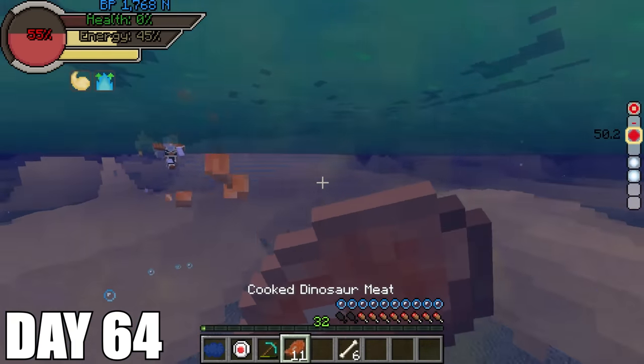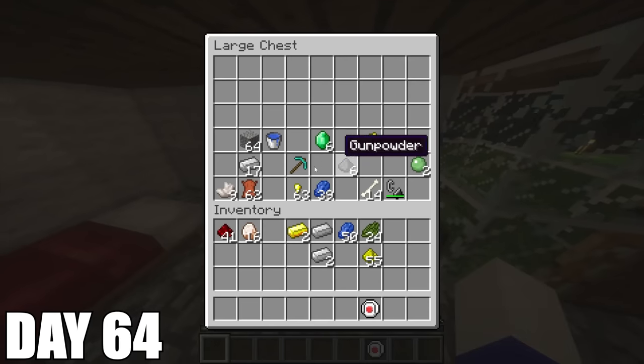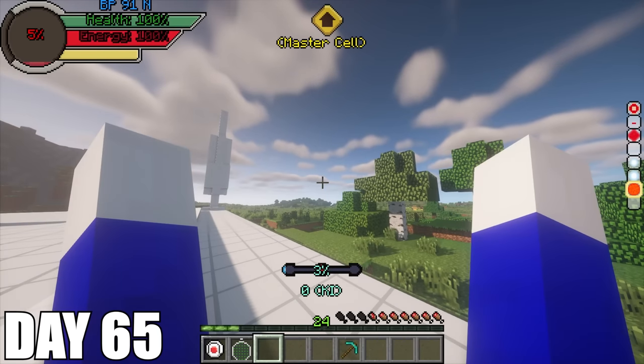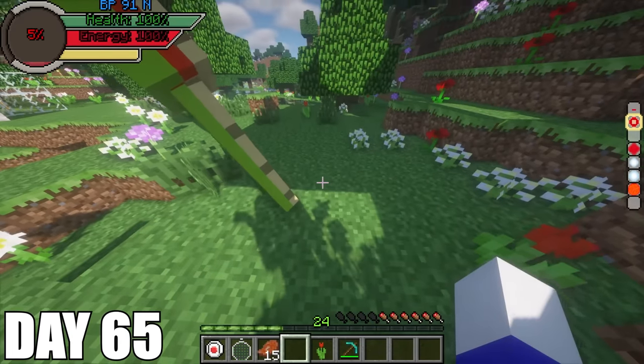On day 64, the same thing happens when I rematch the Ginyu Force — only two left but I get taken out by the last two again. Once I arrive back on Earth from the Otherworld, I make another space pod so I can go back to Planet Namek to look for my belongings, but I lost it yet again and returned back to Earth. Once I'm there, I craft a Dragon Ball radar to go hunting for some more Dragon Balls. On day 65, I learn a new move from Cell which looks super awesome — it's called the Supernova. I then finally find the last Dragon Ball I need to summon Shenron for the first time ever.